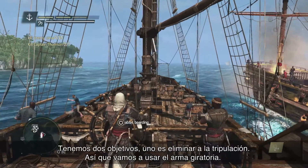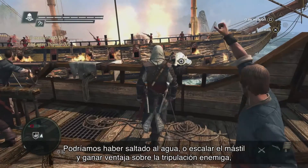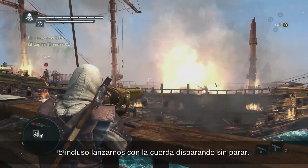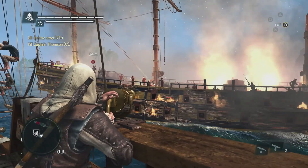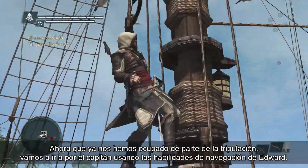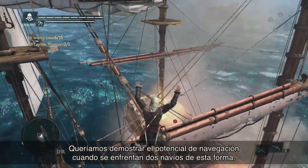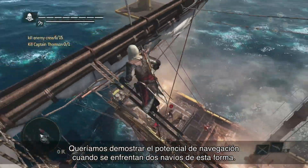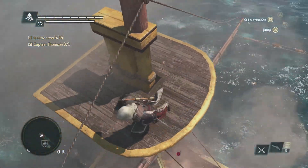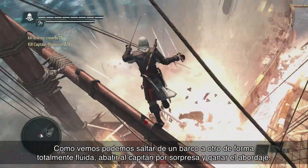We have two objectives. One is to take out the crew, so we're going to use the swivel gun. We could have jumped into the water instead, or climbed up the mast to take advantage over the enemy crew. We can even swing with a rope to go in guns blazing. Now that we've taken out some of the crew, we're going after the captain using Edward's abilities to navigate. We wanted to show off the navigation potential when you have these two ships come together — seamlessly being able to jump from one ship to another, take out the captain by surprise and win the boarding.